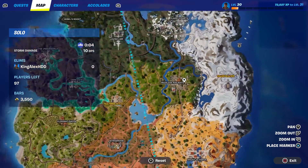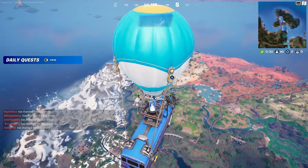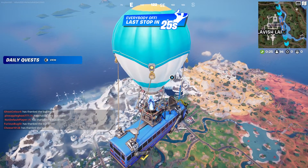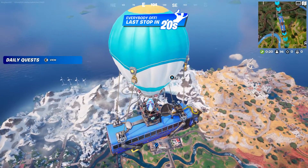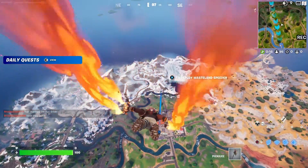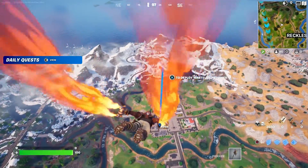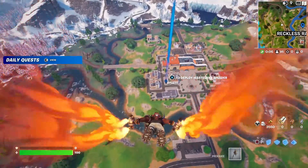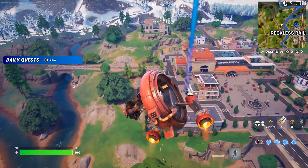Press down on the D-pad to thank the bus driver, then go to Reckless Railway — I'm going to put a waypoint right there. Once I put the waypoint, I'm going to jump out of the battle bus. Now once you jump out of the battle bus, I want you to open two chests as soon as you get there.